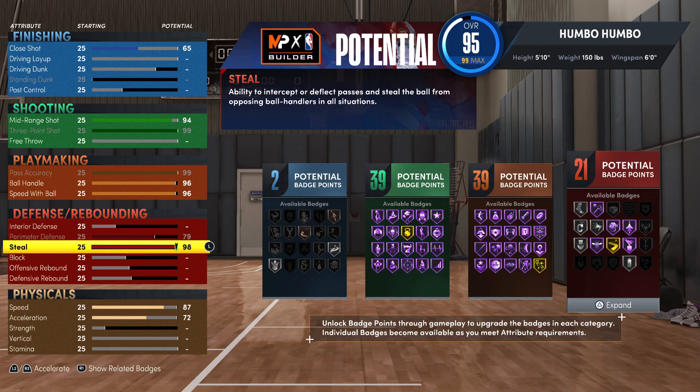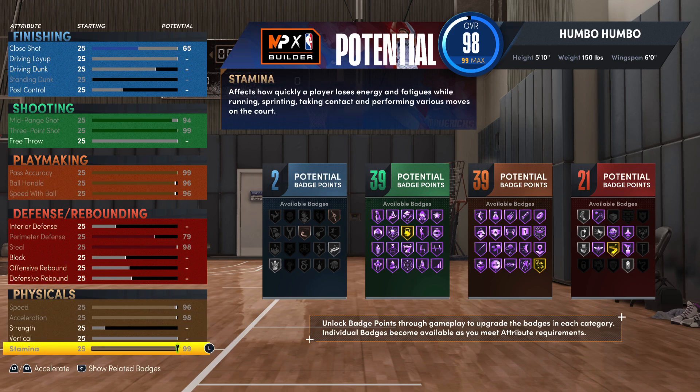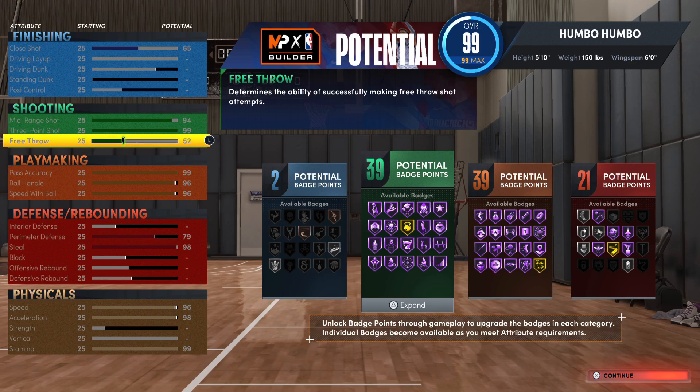On this build you're not really going to be playing too much defense but you can definitely hold your own. For the physicals, you're going to want to basically max out speed and acceleration. I'd actually recommend dropping speed down two ratings to a 96 — the two ratings don't make a difference but it does help you get a couple extra badge points. Then finally you're going to want to max out stamina. With the last few remaining ratings you can honestly throw them wherever you want — personally I'm going to throw mine on free throw.